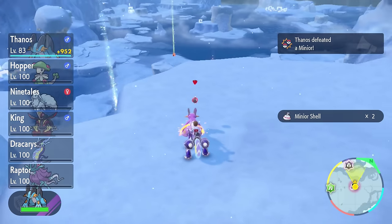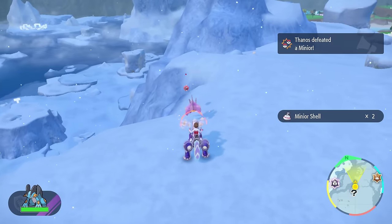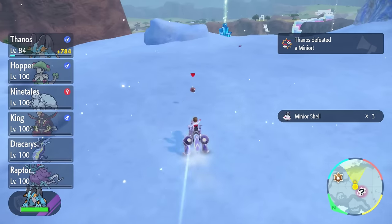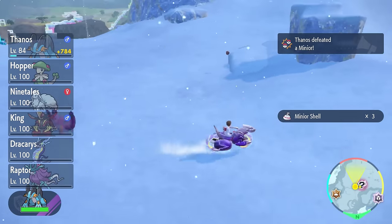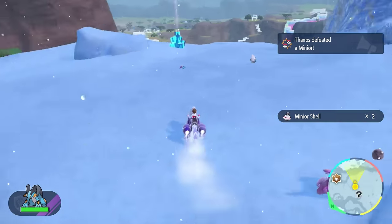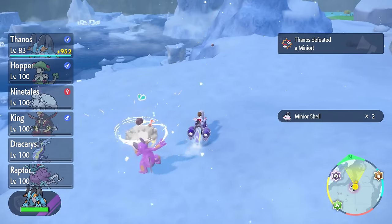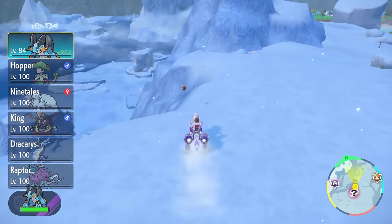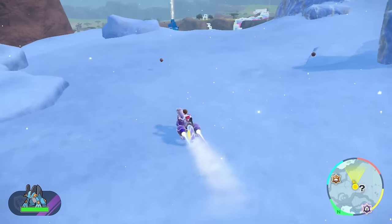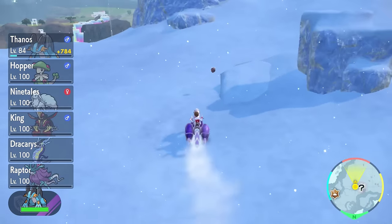Something that is massively important, though, is that Player 1 cannot be near the outbreak. If Player 1 is near the outbreak, it will continue to dwindle down and disappear. They have to be in a completely different location on the map, otherwise this method will not work. Whilst Player 2 is attacking the outbreak, Player 1 will obviously have to go off and do something else — they could shiny hunt in a different outbreak, use the Masuda method, or even just complete BBQ challenges to get you both blueberry points.